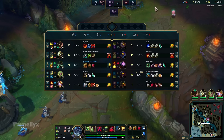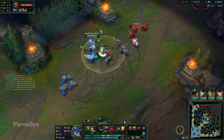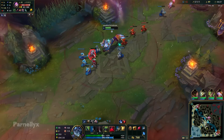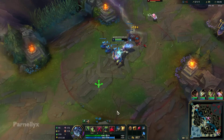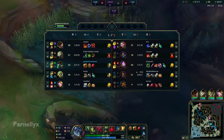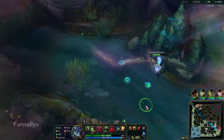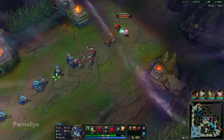We got our ultimate. We're rushing Titanic Hydra in mid lane. Why? Because we want wave clear — it allows you to push and roam, and you have complete control over mid lane. It also allows you to harass your mid lane opponent by just clearing the wave, hitting the mid laner with the cleave damage, which chunks them really hard. Also makes you tanky — you still get health out of it. It's overall the best item for Warwick mid lane in general.